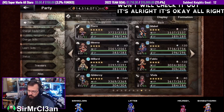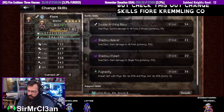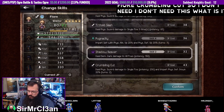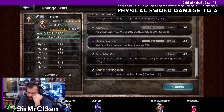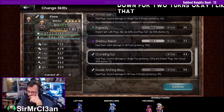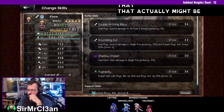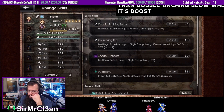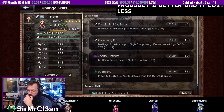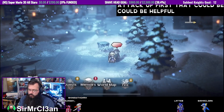Let's check this out. Changing skills — Fiori's Crumbling Cut: deal physical sword damage to a single foe with potency 230 and impart physical defense down for two turns. I like that. That might actually be better than Double Arching Blow when it's boosted, and it costs less. If I buffer with physical attack up first, that could be helpful. Let's try it.